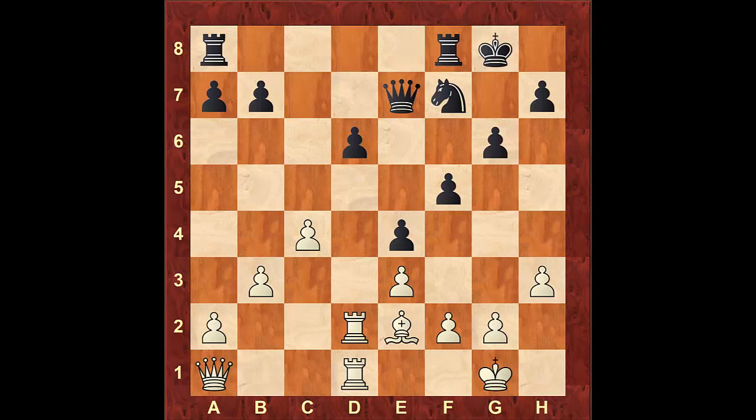Hello everyone and welcome to the second part of the sixth middle game lesson in the video series where we are looking at the bishop. In the first video we looked at the three types of bishops: an active bishop, a useful bishop, and a tall pawn bishop. In this video we're going to look at how to effectively use the bishop in your game and how to fight against it. If you possess a lazy bishop that's just sitting around daydreaming, you have to find a way to put it to work.